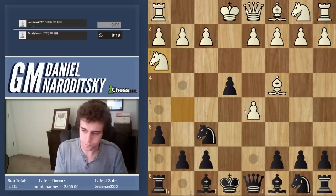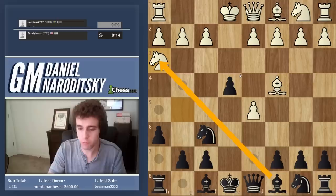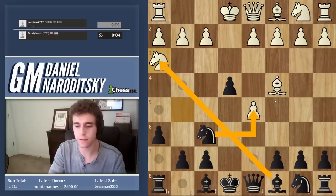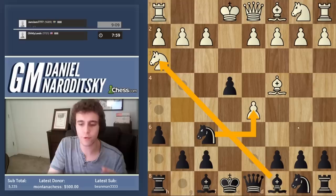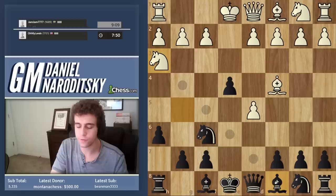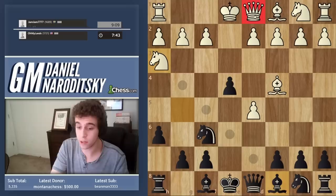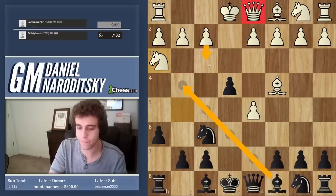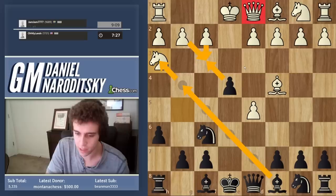He goes Knight h3. Here's an instructive moment: a lot of players would immediately grab this Knight and ruin his kingside pawn structure and then play Knight takes d5 — and that's good, Black is probably better there. But you should always be looking for ways to improve on the initial ideas you come up with. That's a mentality that Masters and GMs have naturally — you never rush into an idea before you've decided on a direction. You're always looking for ways to optimize the general idea you've decided on.